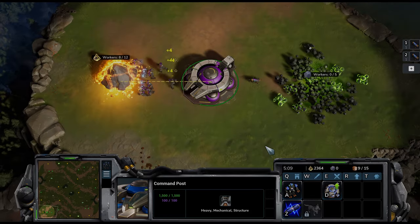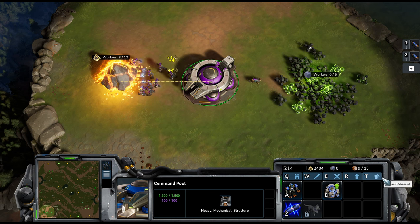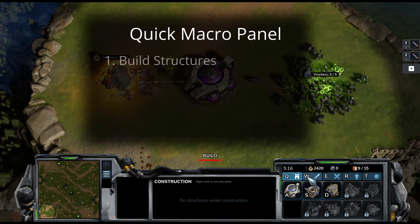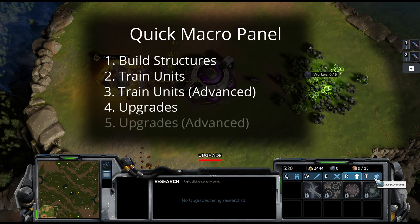The quick macro panel is the simpler of the two options if you're new to real-time strategy games. As you will see on the bottom right, there are five icons behind which are five sub-menus of selections. These menus are: build structures, train units, train units advanced, upgrades and upgrades advanced.